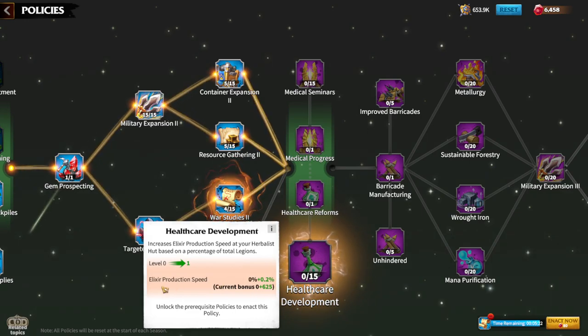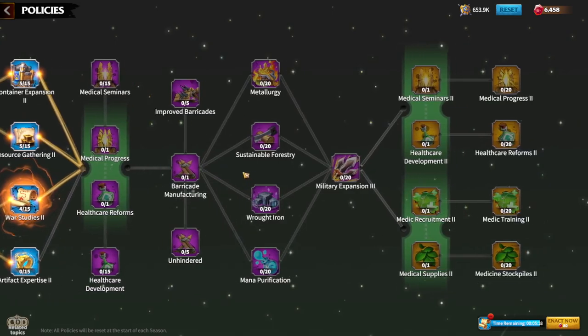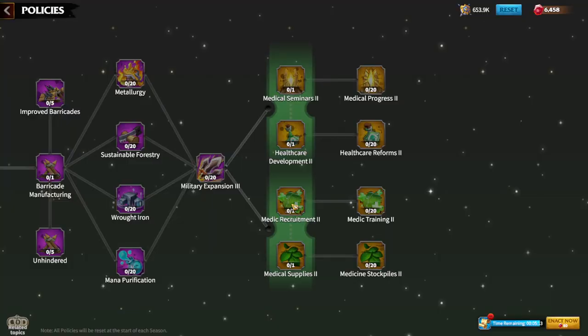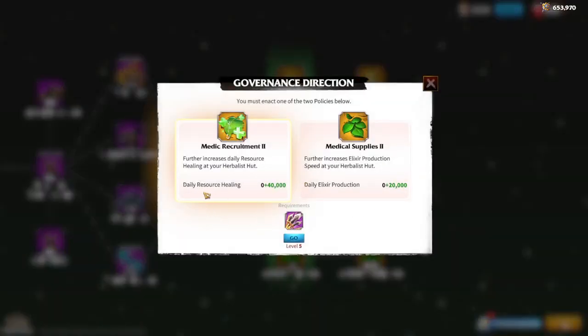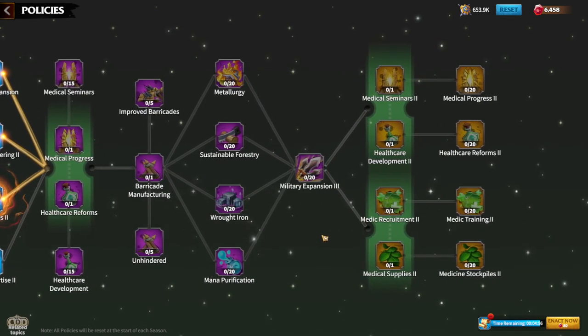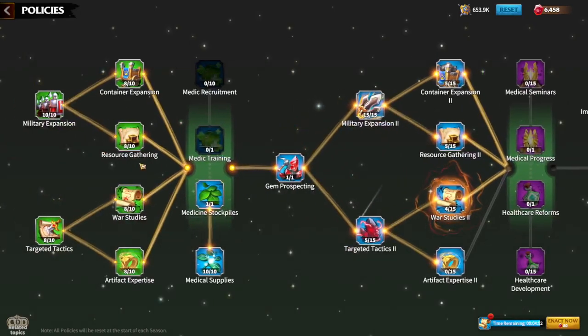Again, choose elixir production speed. When progressing to the last step of the policies, you will have one more choice: daily resource healing or daily elixir production. As we already discussed, elixir production is the best way to go in this game. Now you know which policies to upgrade whenever you have a decision to make.